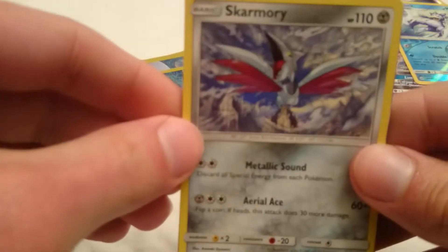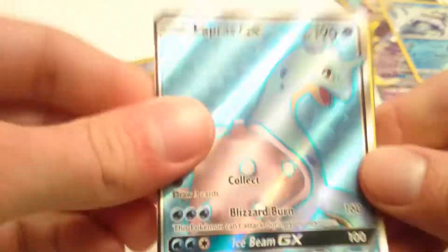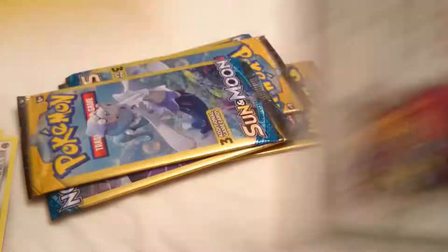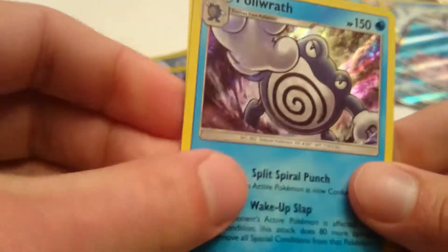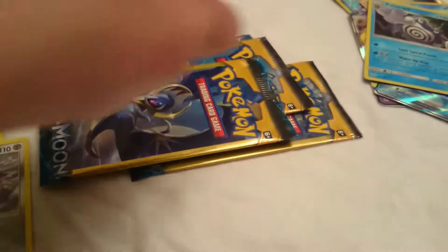A Skarmory, a Lapras full art — full art Lapras! — and a Lightning Energy. That Lapras was cut terribly, but whatever. Sand Isle, ooh, Poliwrath holo, sweet, and a Fire Energy.